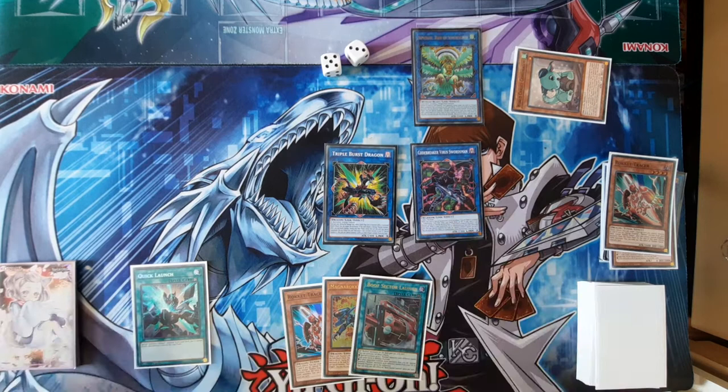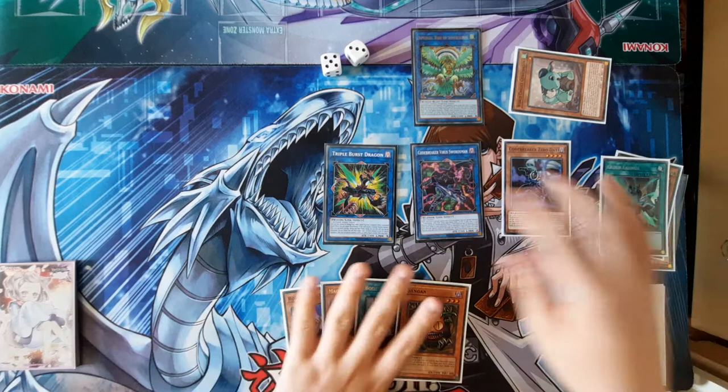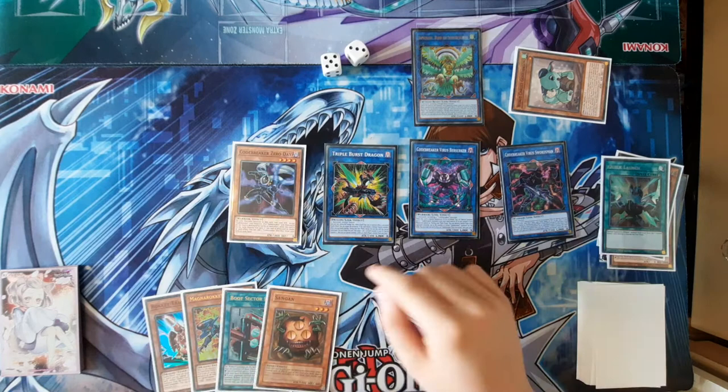Now you're going to get Virus Swordsman's effect, summon out Codebreaker Zero Day. Then you're going to draw because you don't want to draw into Zero Day. And then we can link these two off into Virus Berserker. Virus Berserker's effect is going to activate, allowing you to summon these two back to link zones.